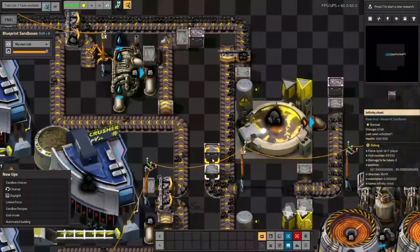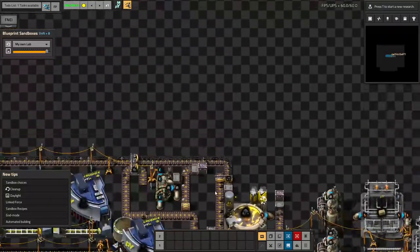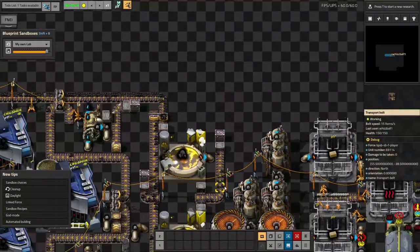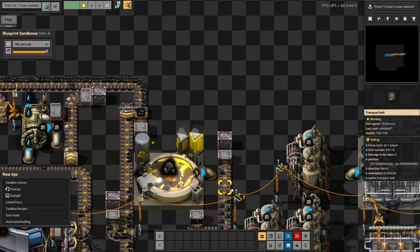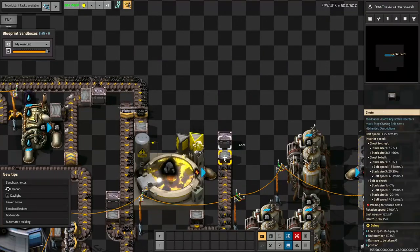The crushed coal is going to come out — this is an infinity chest that's deleting everything that comes into it, but eventually it'll go around and power stuff in my base. The coke will also go around and do things. I haven't decided what to do with all the excess coke yet, but probably some of it's going to go to the aluminium system, because I'm going to strip out the current coal system for aluminium.